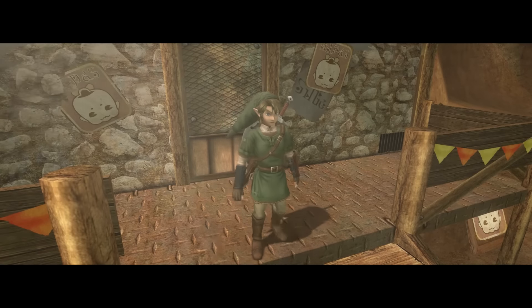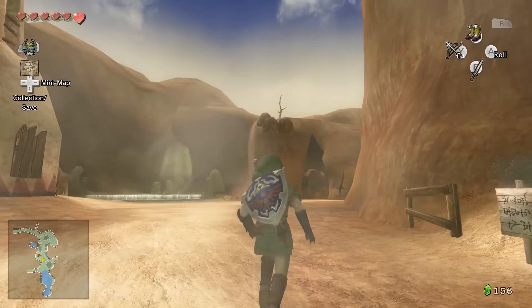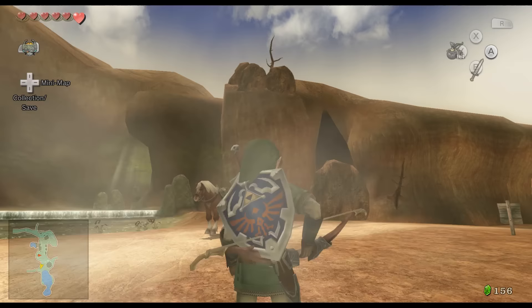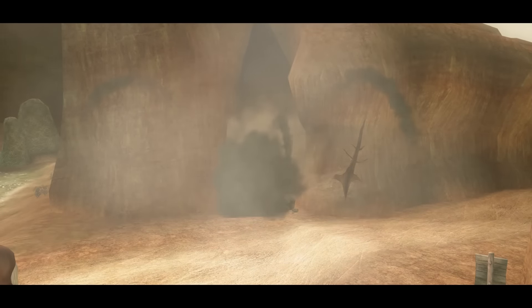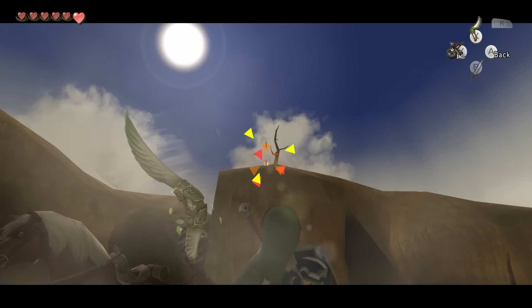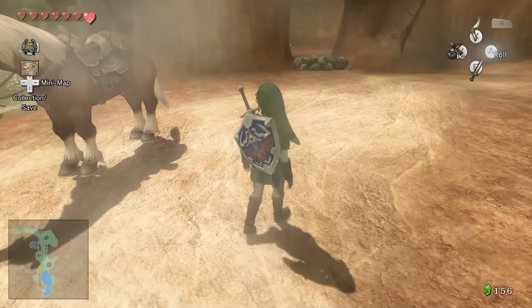Next up we want to get another heart piece, which you can actually see from here — it's behind some rocks. We quickly equip bombs and blow up the rocks to reveal the heart piece. To actually collect it we need the Gale Boomerang. We use it and grab the heart piece. Sorry Epona, didn't mean to hit ya! We get a new bit of life.